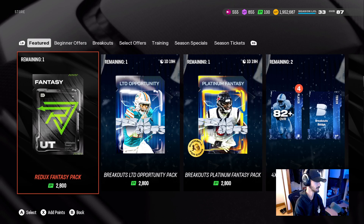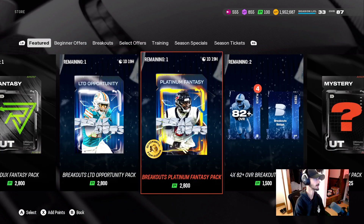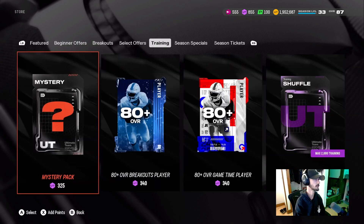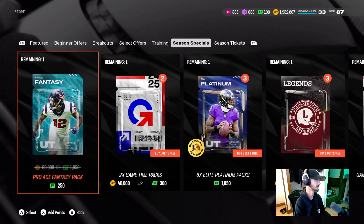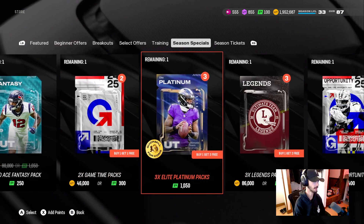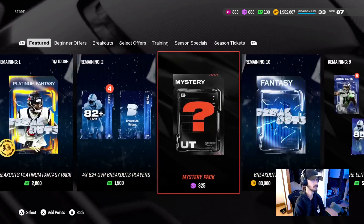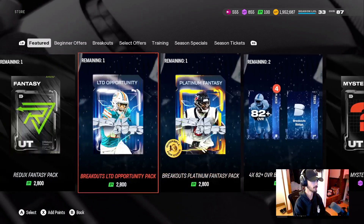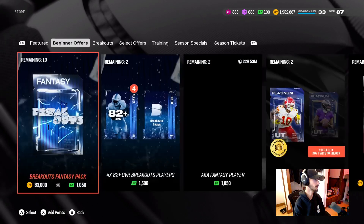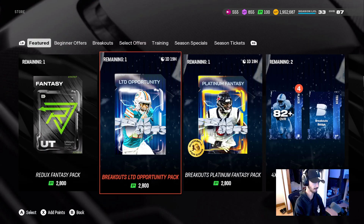We have had offers for these breakout packs — they dropped two $25 offers for the breakout packs. I keep calling them game times. They also dropped the season special offers. The game time opportunity pack was showing up in the featured section for some reason. Turns out not only did we get the breakouts, we got breakouts part two today.